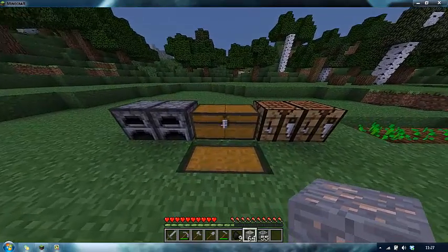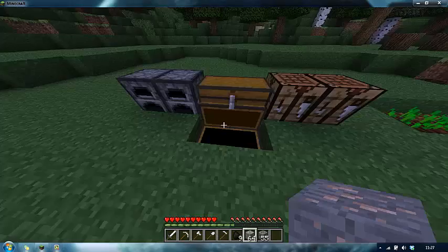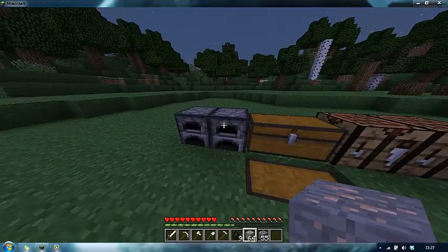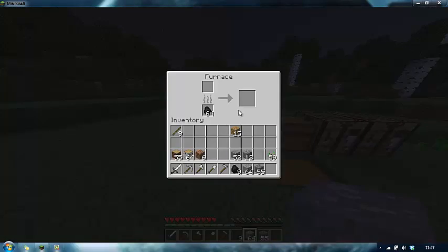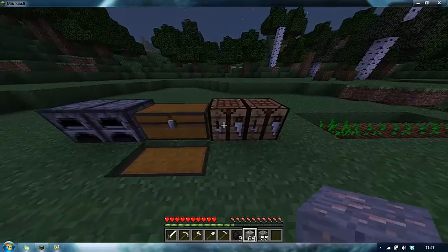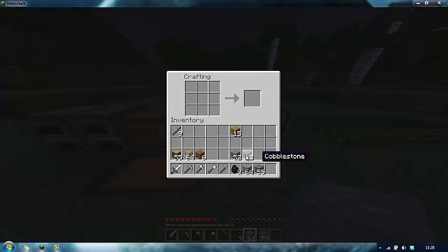To make iron items, you're going to need iron bars. To make iron bars you need a furnace, which is one of these things here. To make a furnace, you right click on your crafting table and you need cobblestone for this. You make a box shape but because you need to put something inside it, you leave a gap in the middle, and that gives you a furnace.